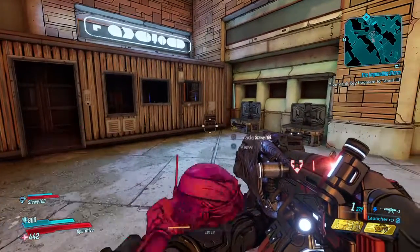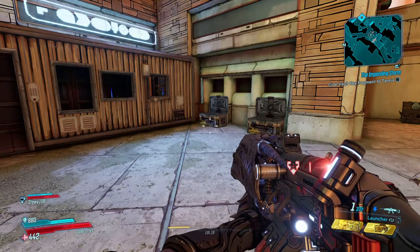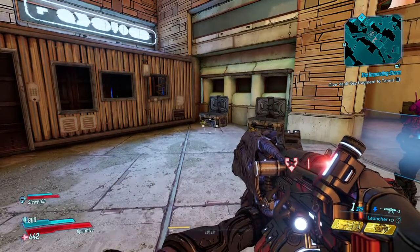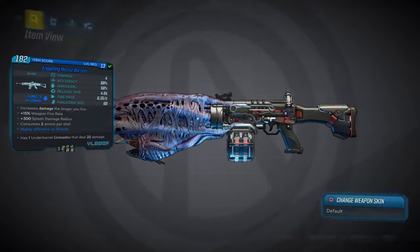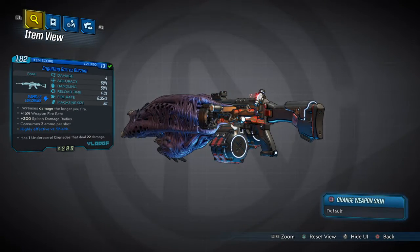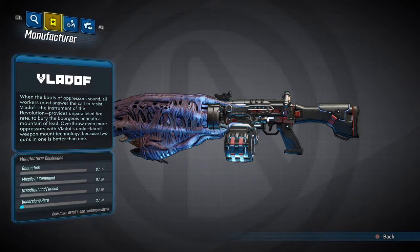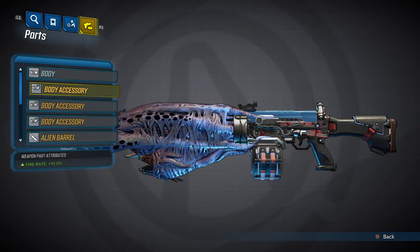It's electric but it looks alien. How do you inspect it? Gotta go to... yeah, go theory and then R3. There it is. Yeah, it looks weird, right? Looks like an alien. It's a Vladof — it's a shock elemental. Health damage one, shield damage three, armor damage one, shock damage — and strong end shields. Body, body accessory.